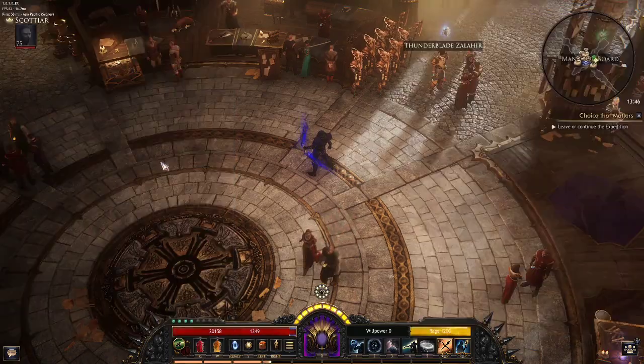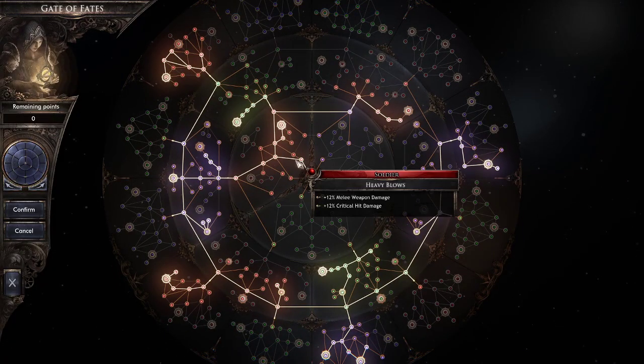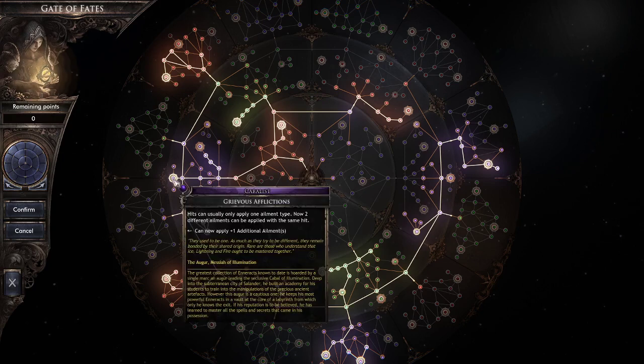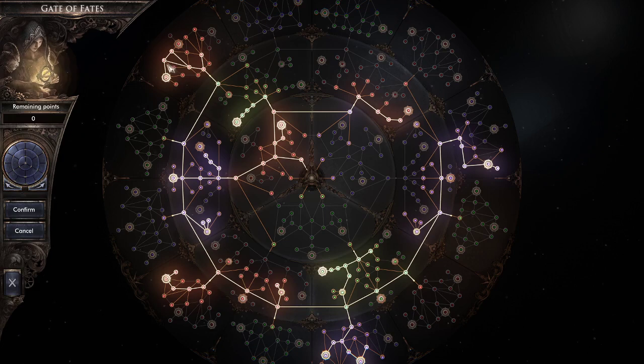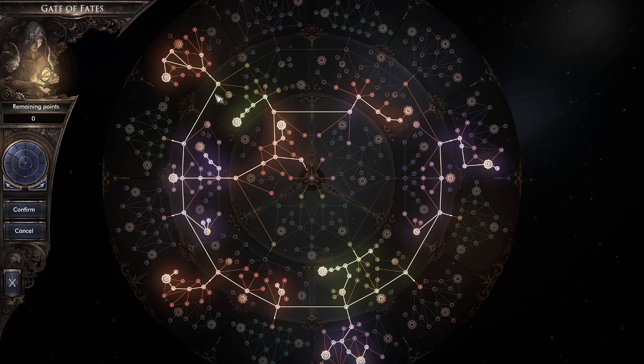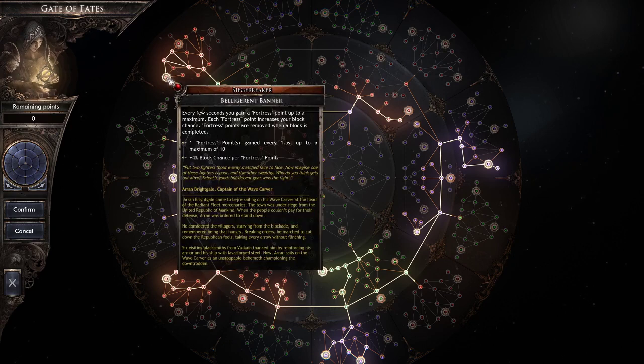Now let's head into the passive tree. Starting out, grab the crit and crit damage, max elemental stacks, and Revis Affliction. This node here is applying additional elements so we can do curse and stasis — very important. Come up here, we have Belligerent Banner for some defense, some nice block chance, and block efficiency.